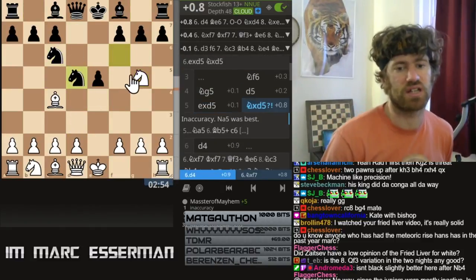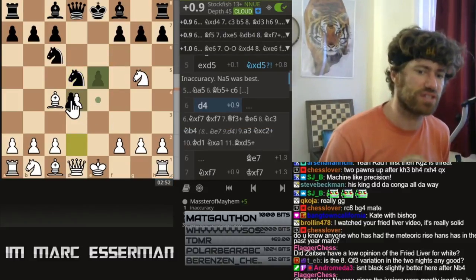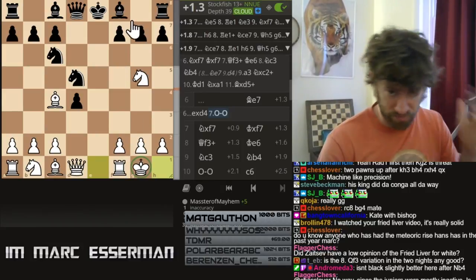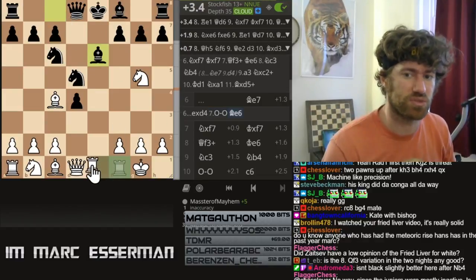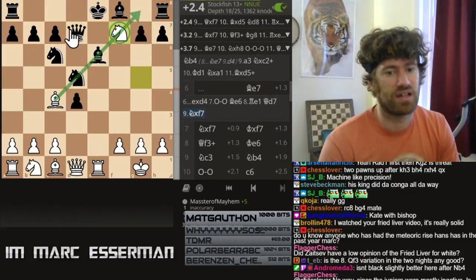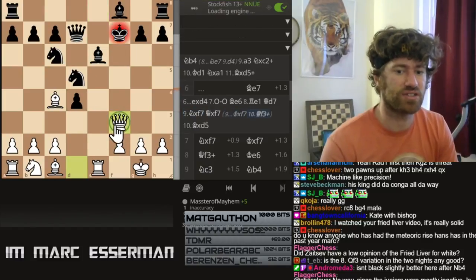So, knight d5 — I played d4 first. The idea is that if he takes, we have castles. If he plays bishop e7, that's the Morphy game. Bishop e6, we have rook e1, queen d7, and now we hit him with the exclaim: knight takes f7. Queen f7 — take. Bishop f7 — illegal. King f7 — check.